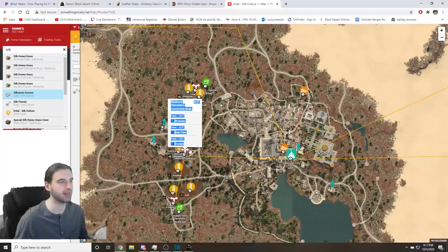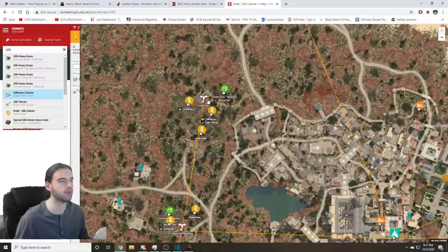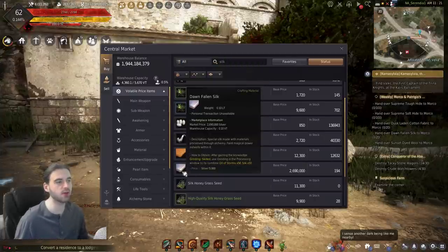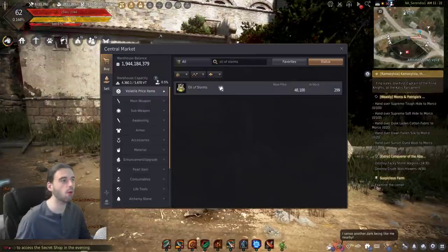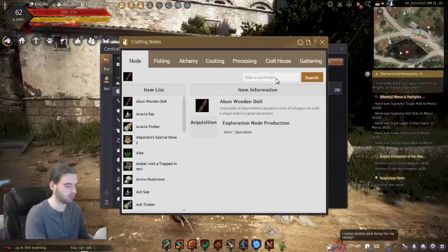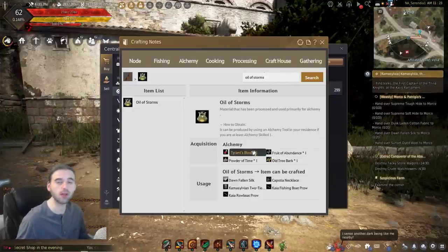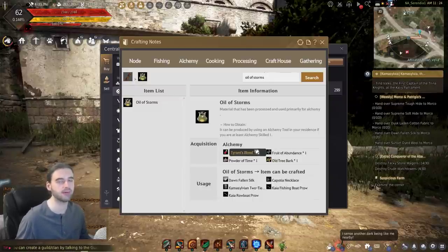In order to craft the silk all the way up to the Dawn Fallen Silk, you will also need Oil of Storms, which can be purchased off the Central Market. If there's no Oil of Storms available, you'll need to craft it yourself. Press the F2 key to open up the crafting notes, search for the item, and you will see what you need. This is through alchemy, which means you'll need an alchemy tool. Do you see why I already said this is a lot of fun? It gets worse.